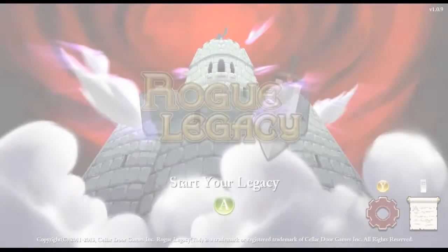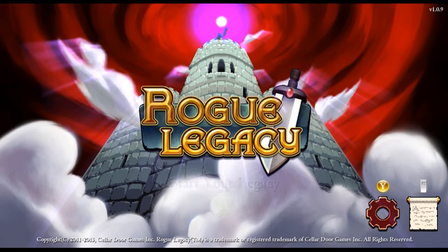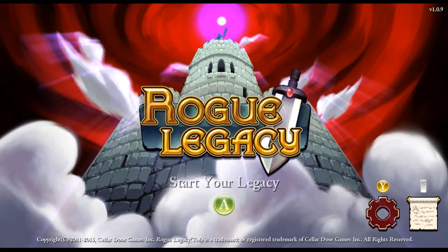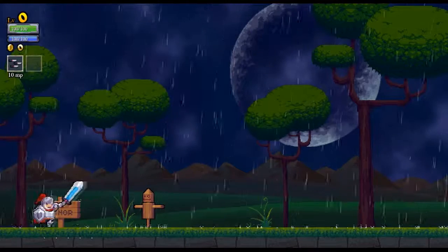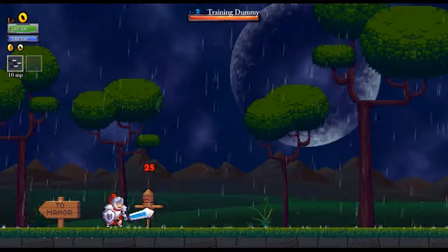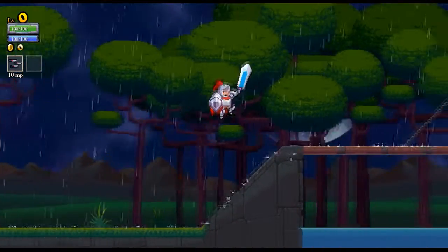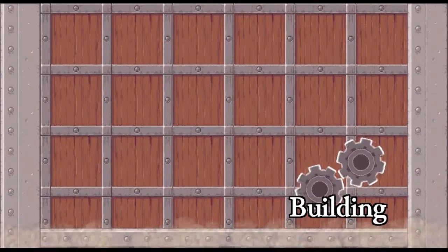Rogue Legacy. Pretty much, you kill that guy. I guess you're supposed to think that your character is dead, so you start your legacy. And now we're this guy. We've got a little training dummy here, and this is the actual start of the game. You can see up in the top left my health and everything. And we're just going to walk into the dungeon.